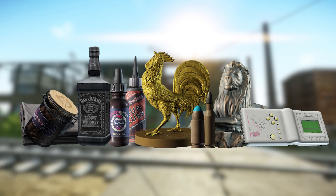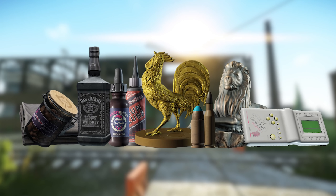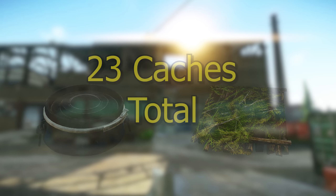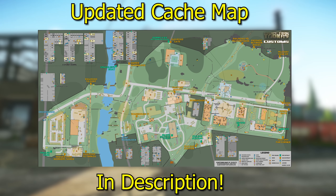Hidden Caches can spawn every single item in the game, whether it be rare items, items you need for Kappa, or just ammo and things in between. There are actually 23 of them spread all across Customs, so following the map which I'll link down below, we're going to be finding every single one of them.